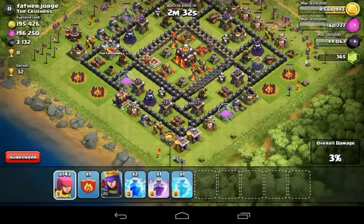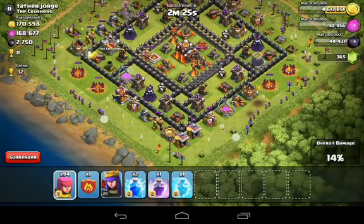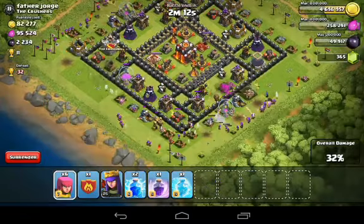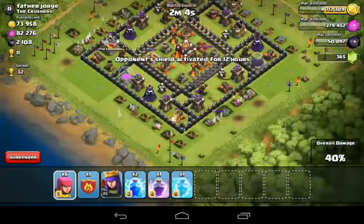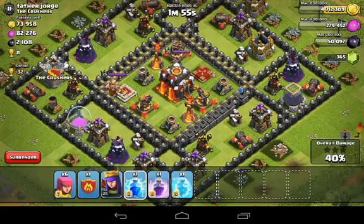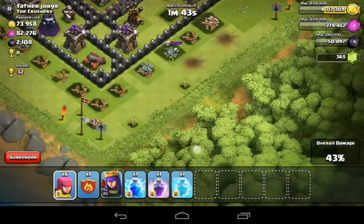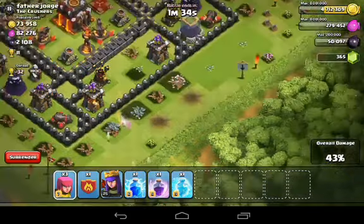We go back and spread archers out to check for more giant bombs — and there's another one. We've taken almost all the loot. All that's left is the dark elixir storage and two gold storages. We lightning spell toward the dark elixir storage — that was close and got me nervous we wouldn't reach it. We save the second lightning spell and deploy to take out two skeletons, then move in to grab the dark elixir.